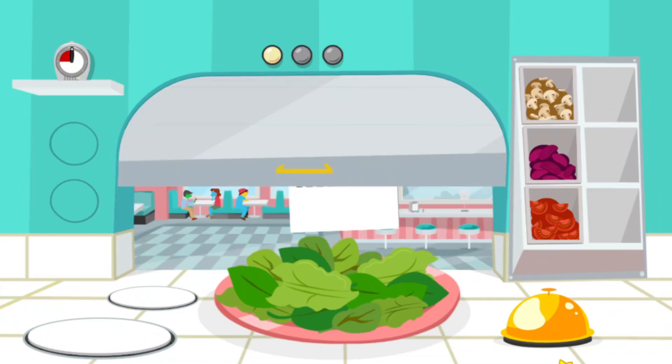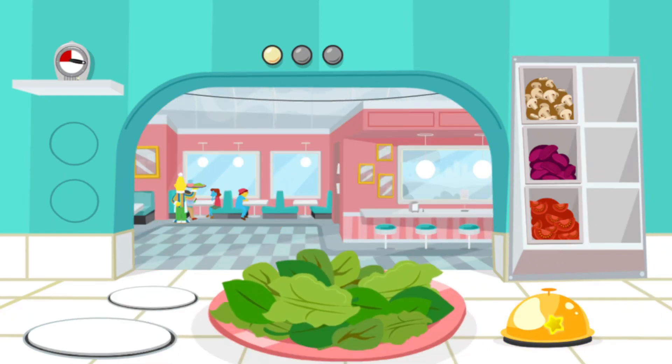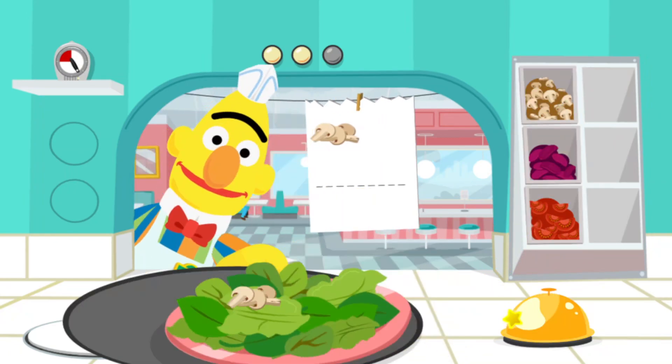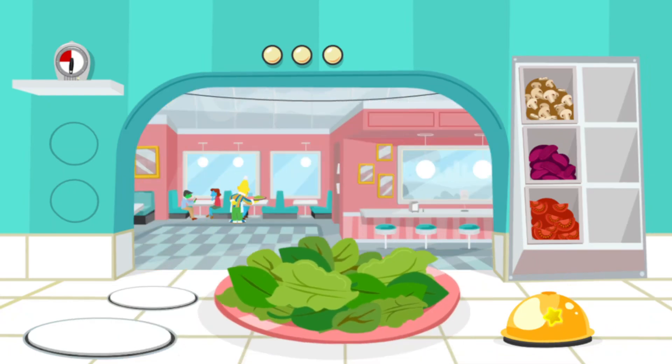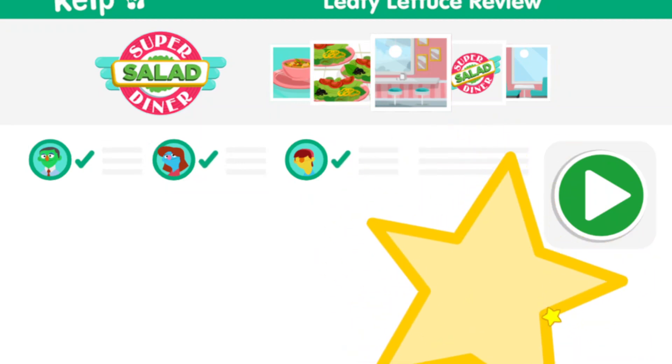Order up! You've got to fill three orders before time runs out. This order needs tomatoes! Go ahead. Click on the ingredient to add it to the plate. Then when the order is ready, click the bell. You're a pro! Wow, you're fast! We'll beat this rush in no time! I'll run this to the table right away! Great job, Chef! You've finished all the orders!